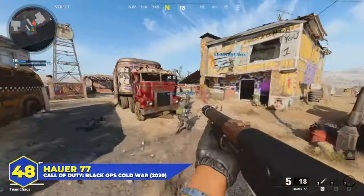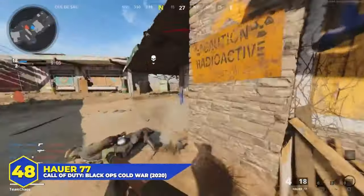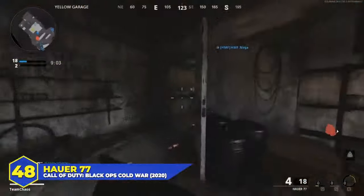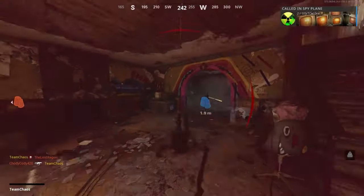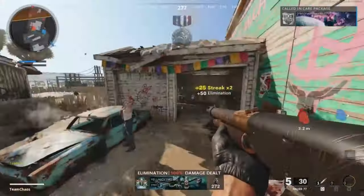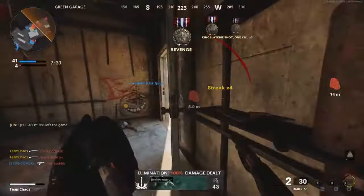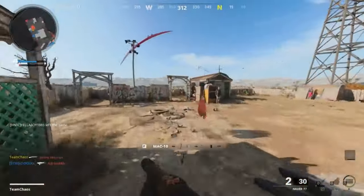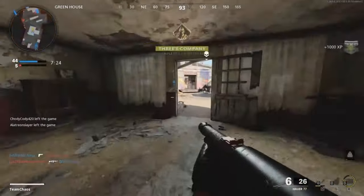At number 48, the Black Ops Cold War Hauer 77. It's been buffed a few times, but it's still not anything special, especially when compared to other shotguns in Black Ops Cold War. It's a secondary, which is nice, but that also means the power is a lot less than you'd expect from a pump-action. The fire rate was pretty high for a pump, but not fast enough to keep people from blowing you away in between shots, and it's still pretty rare to get a one-shot kill with it. I think this is a fair spot.